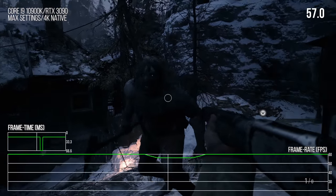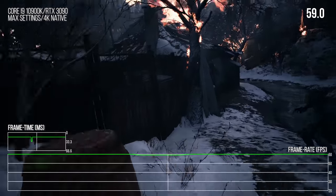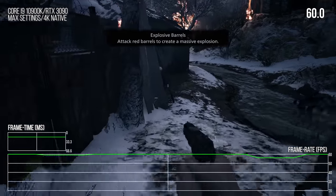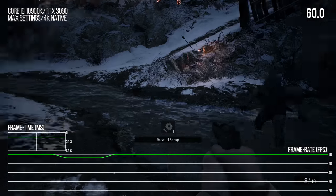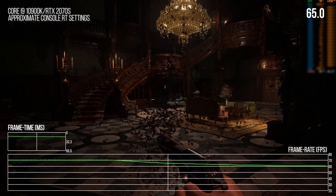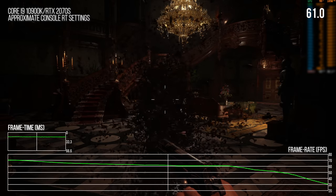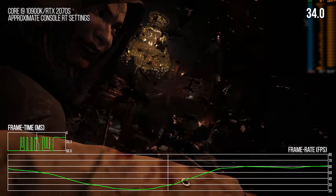The console editions of this game don't have any such issues at all. The second issue Alex highlighted concerned behaviour around the maidens — the storm of insects seems to kick off a tremendous impact to performance, which again does not happen in the console versions of the game. Frame times here are tremendously high; the stuttering is extraordinary.